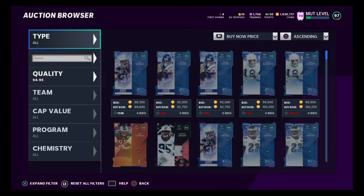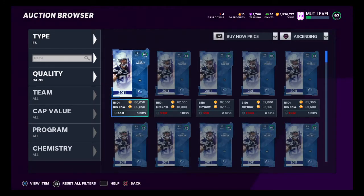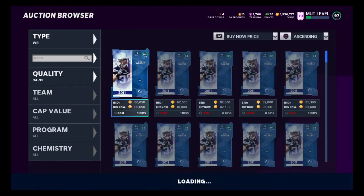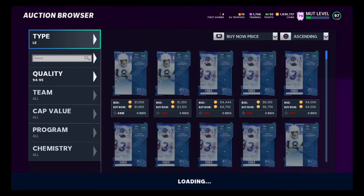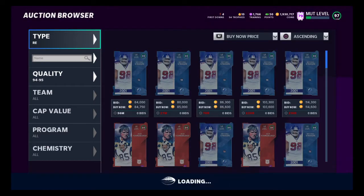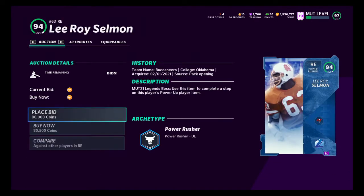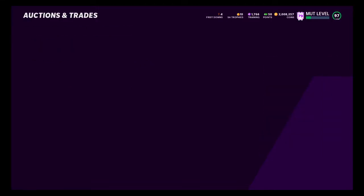If you do the Campus Heroes method, you're just hoping to pull a 95. If you don't pull a 95, you buy more training and roll it again. You can stack up your 85 players, and if you don't wind up pulling one, you can create a 95 overall for yourself to create more training or to sell off. I suggest you sell it off if you didn't pull a 95 by that point.